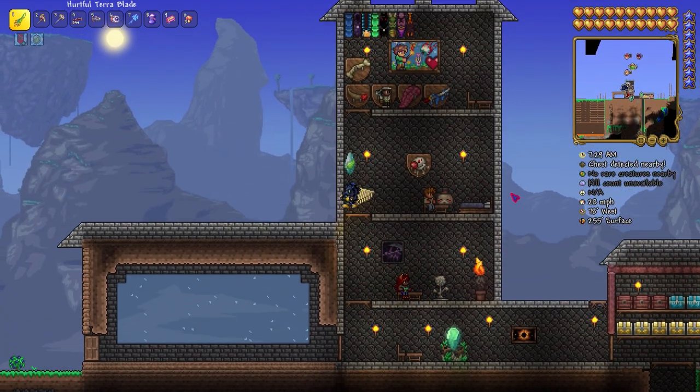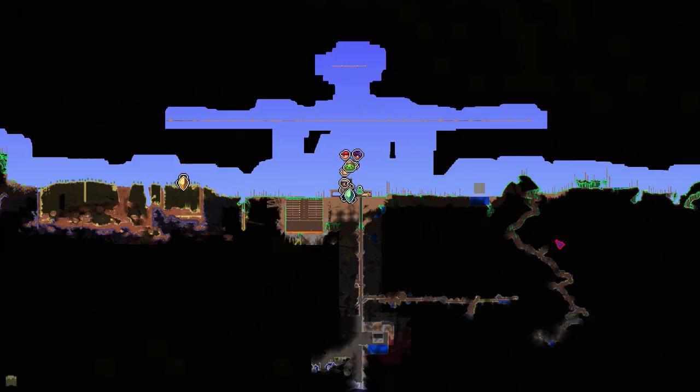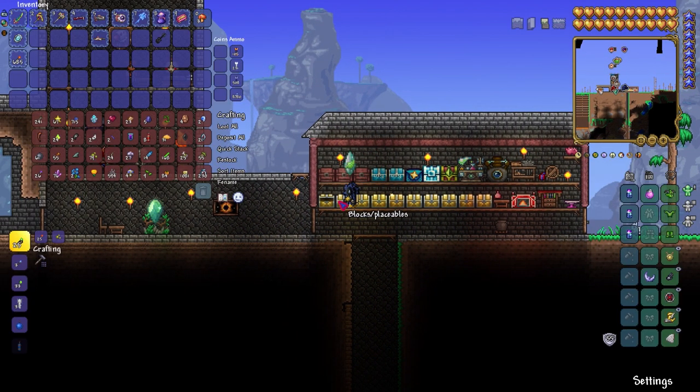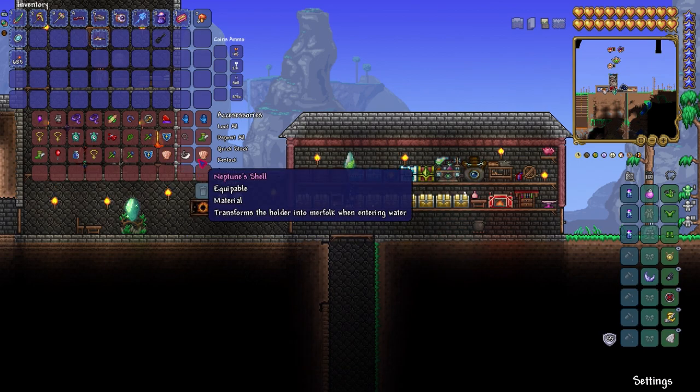We'll probably go Master Mode — it all depends on you guys. Today in this episode we are going to try to defeat the Golem, and I'm going to try to do it with as many potions as I can. We'll go down to the jungle with the pylons, defeat the Golem, and then try to get some stuff ready for the Lunatic Cultist. This is classic mode, so it might be a little bit easier.